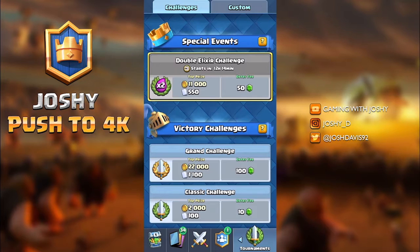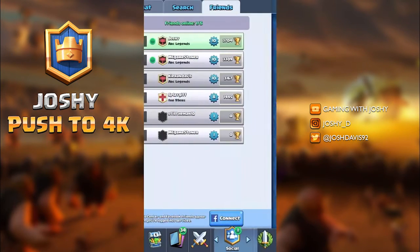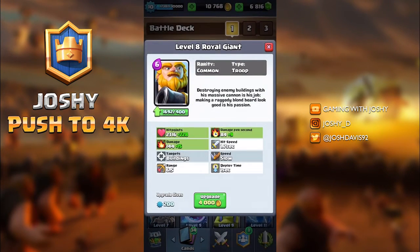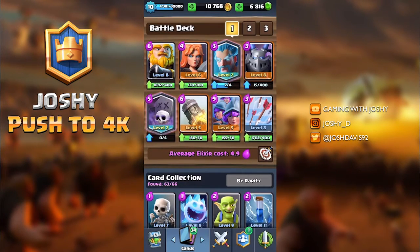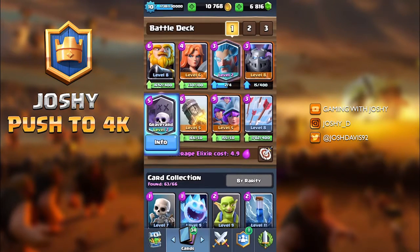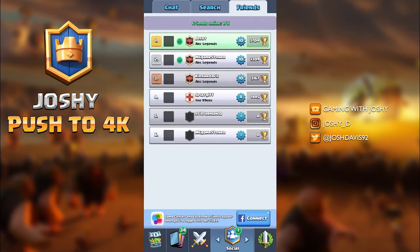So there you have it — that is the Double Elixir Challenge. It's good to have those strong cards with high hit points, good attack, easy attacking, and high elixir as well. Like nine for the three muskets, a rocket, graveyard, Valkyrie, and Royal Giant. Absolutely excellent deck to use.